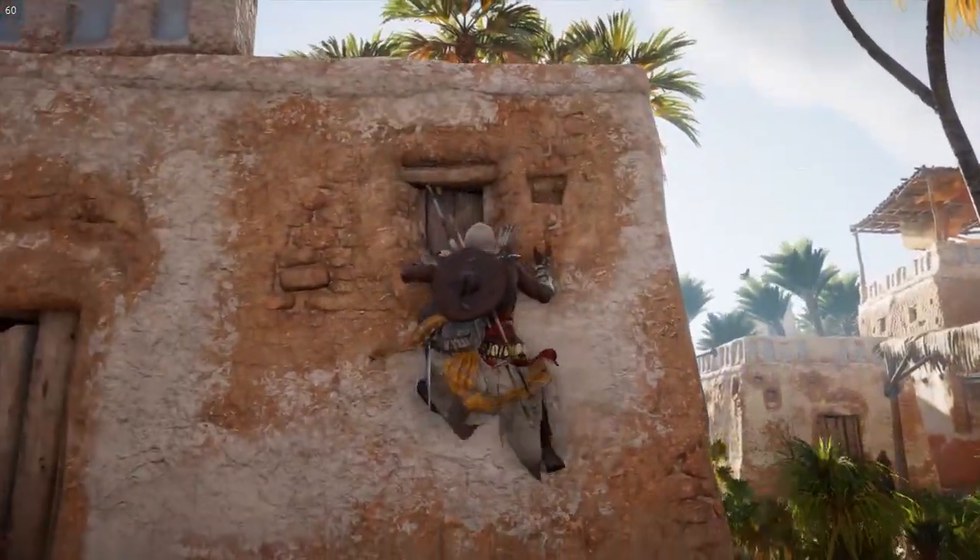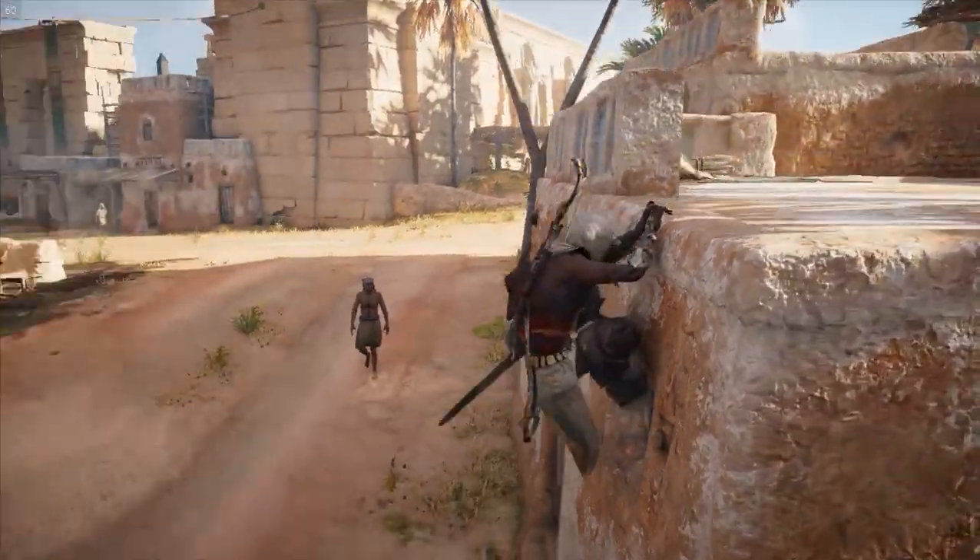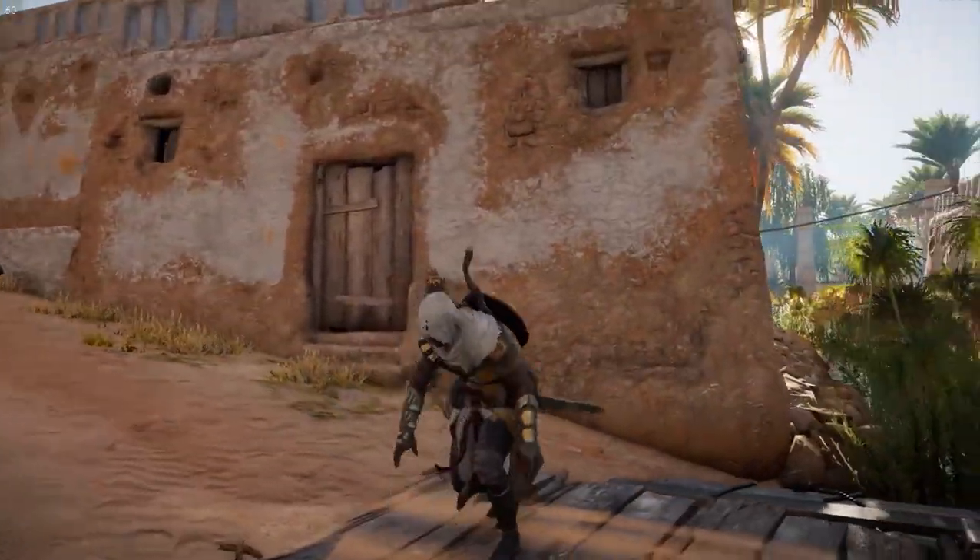For back ejects, you would just climb a wall. You can be on the side of a wall and just back eject. It's fine.